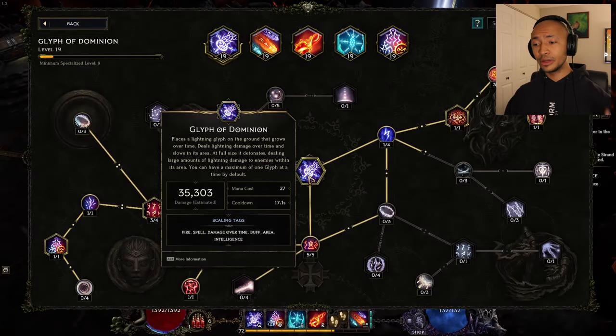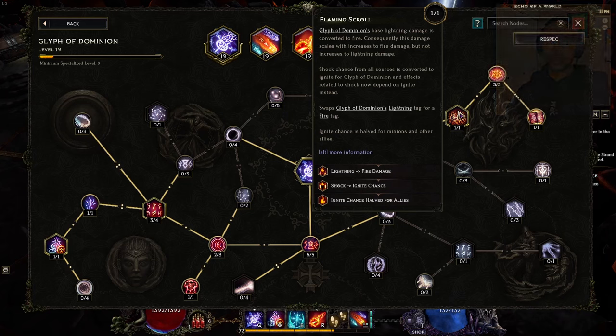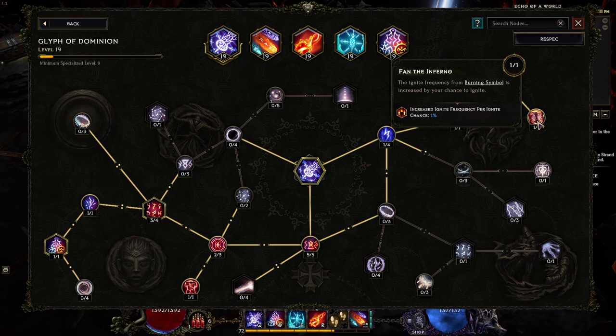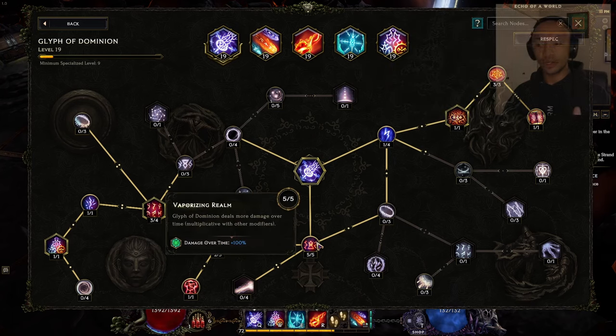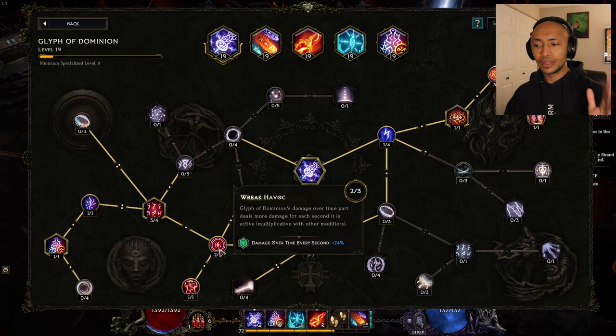Our biggest damage is Glyph of Dominion. It does a ton of damage on its own because it's a damage over time scale. We swap the lightning tag for a fire tag and convert the damage to fire and shock chance to ignite chance. Then we make it ignite six times in one second, and that frequency is multiplied by our ignite chance per 1%. So when we have 100% ignite chance, we're doing 12 ignites a second — and it scales up linearly. This makes all damage over time dealt by Glyph of Dominion, ailments included, do more damage.